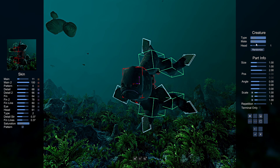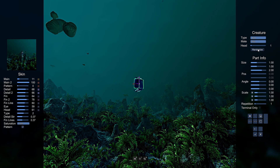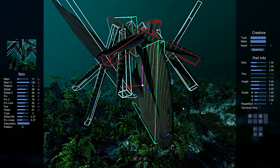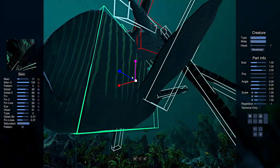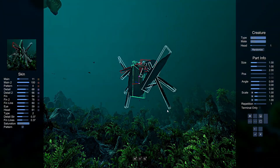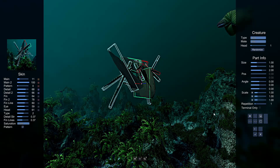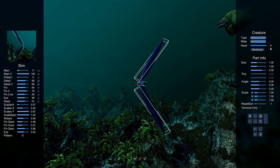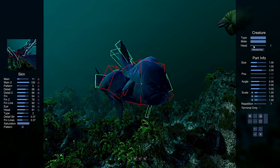As I understand it, when multiplayer goes live there's going to be a giant library where you can select fish designs from other players. That's going to be really cool — people could make octopuses or recreate fish from Subnautica, for example. There are some really cool possibilities there.